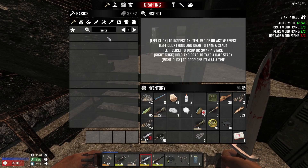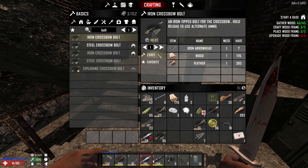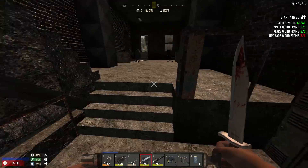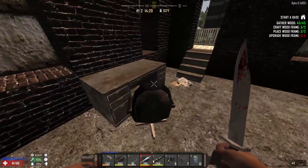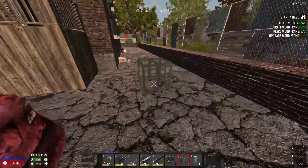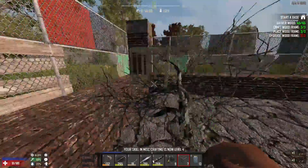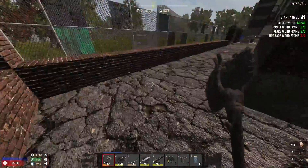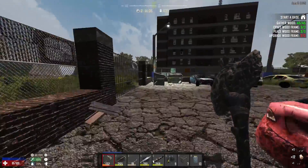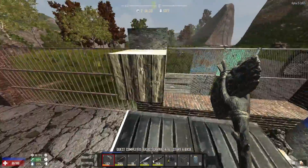I'm going to make some bolts just to get rid of those arrowheads that we found. Let me just go ahead and favorite them, and we'll craft them right up. I should probably put one more frame down somewhere just to finish this off, just to be done with it. I guess there are frames over here that I can upgrade. We'll just upgrade that one — done. Simple solution.